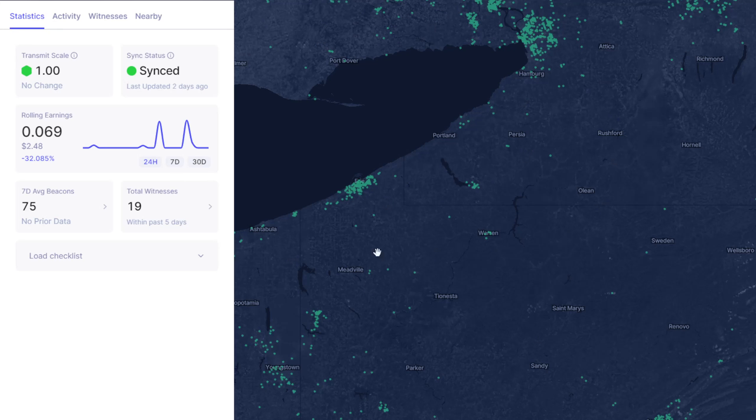Here's my up-to-date helium miner with all my information — I'm not showing my location or miner name. On the map I zoomed into a random spot in the US; I'm actually in Canada. I am synced, no longer relayed, and my transmit scale is one. My miner is just by the window — nothing special — on the second floor, about four meters elevation. My earnings are about $2.50 per day.